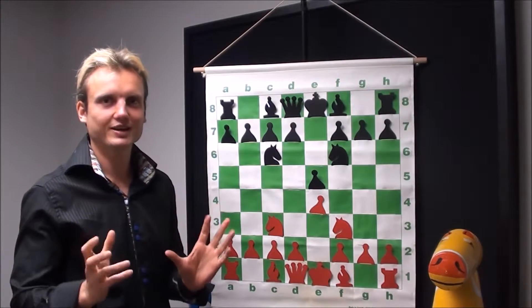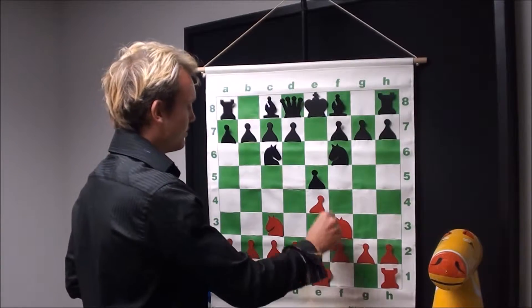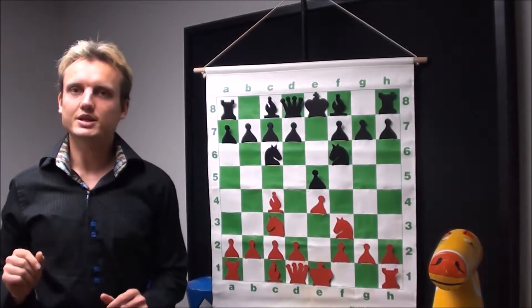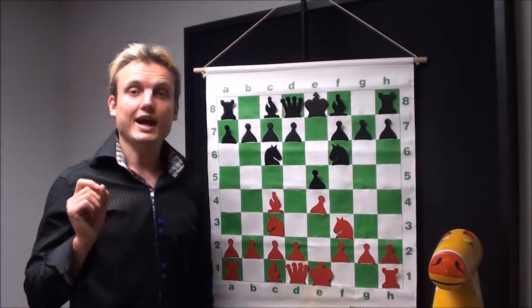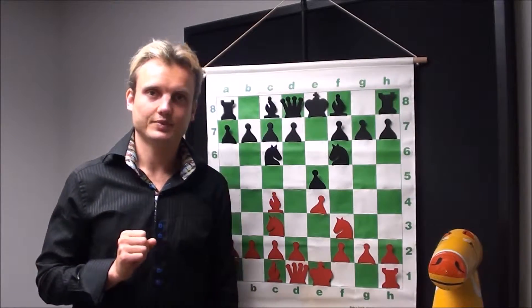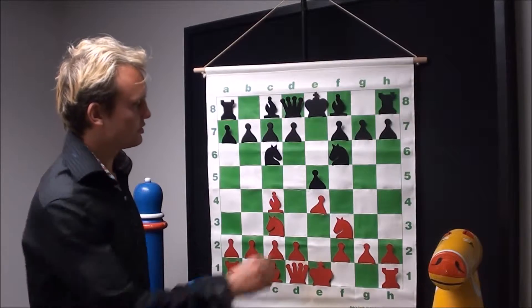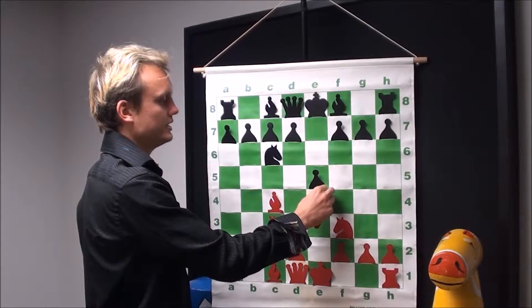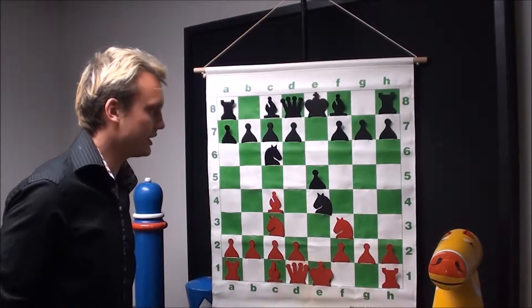Both sides are going to be fighting for the middle of the board. White's bishop is going to come out to c4, and as the bishop comes out to c4, black is going to sacrifice the knight for the pawn on e4. As you can see, this pawn is not free, because white can actually go ahead and capture that knight.